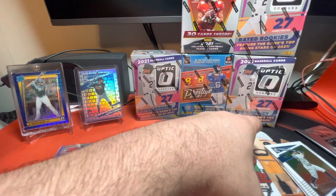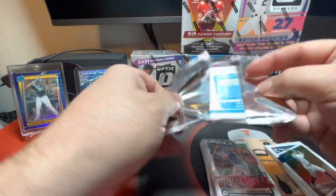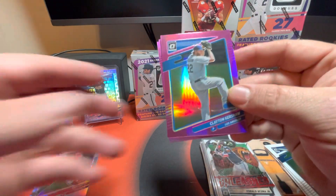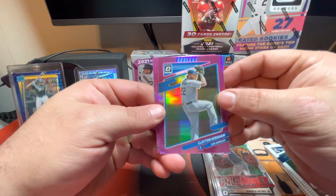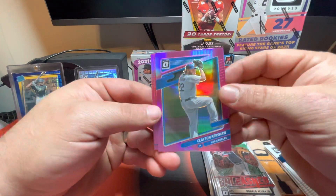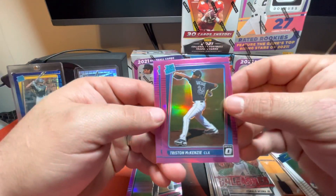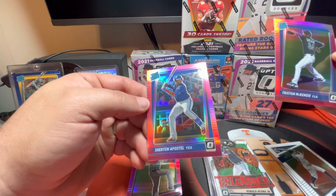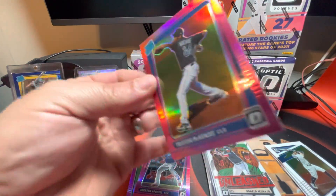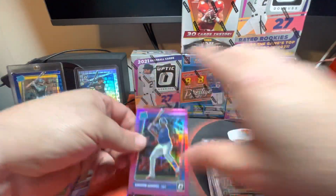Oh, I almost forgot the bonus pack! Clayton Kershaw — man, that is a good looking card. I love that pink hollow. Clayton Kershaw. Tristan McKenzie, rated rookie. And a Sherten Apostle, rated rookie. Those cards are really nice as well — I'll definitely get both of these sleeved up.